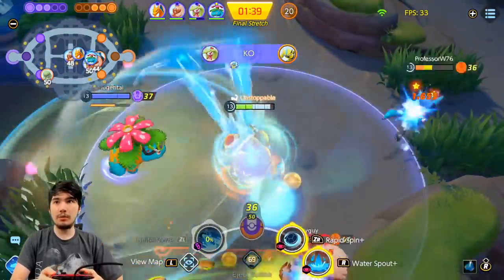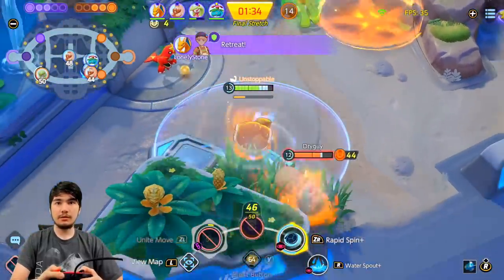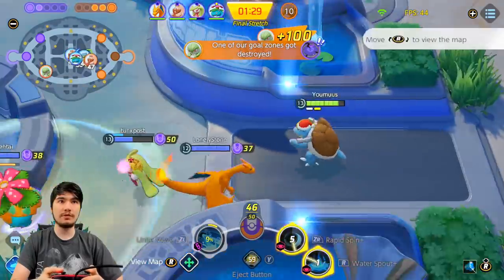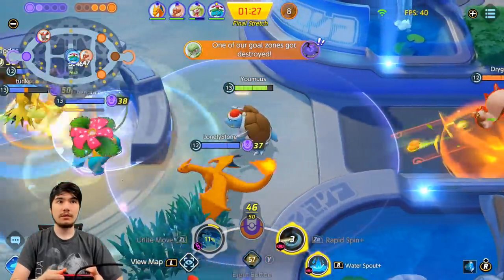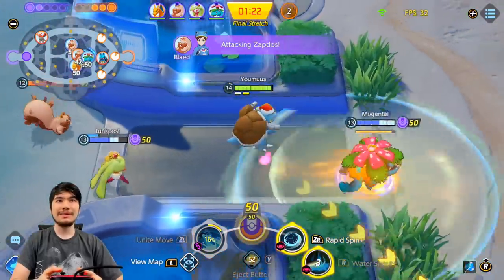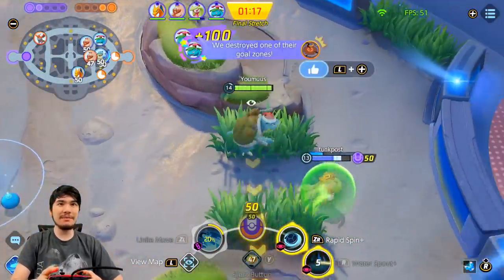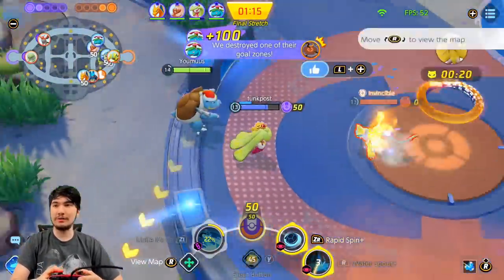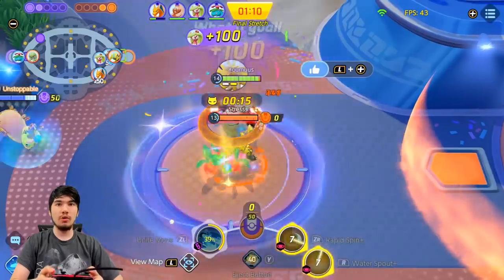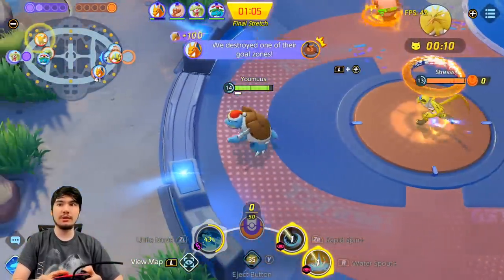Greedent is flipping — oh my god, where am I? We're ahead, we just need to not die. Oh man, I'm really scared of Serena dying there so I can get Buddy Barrier on everybody. They're going for back caps — we've got to go for Zapdos then. We should have it. Let's go, that's game! What the hell is this game? These morning games are just so wild.